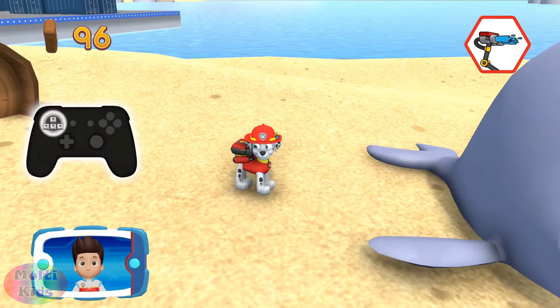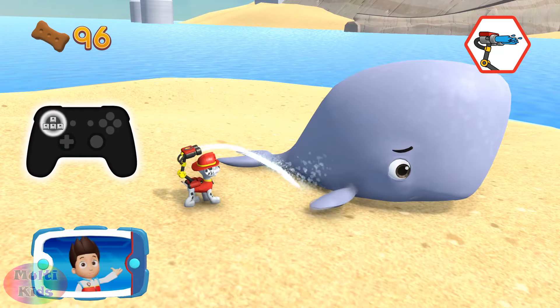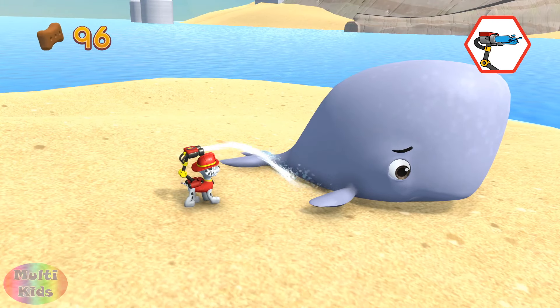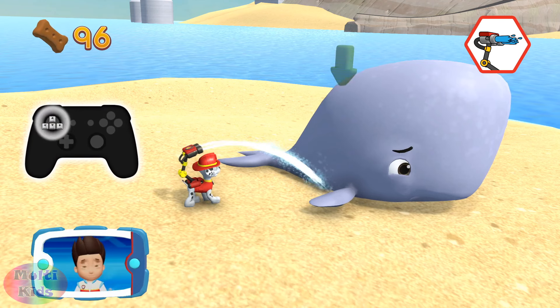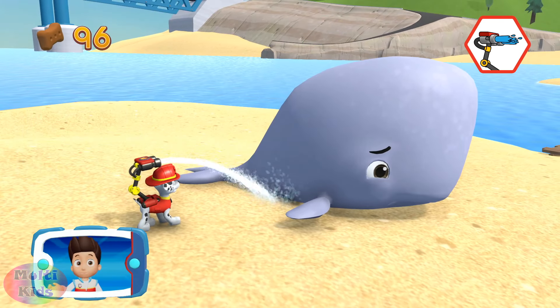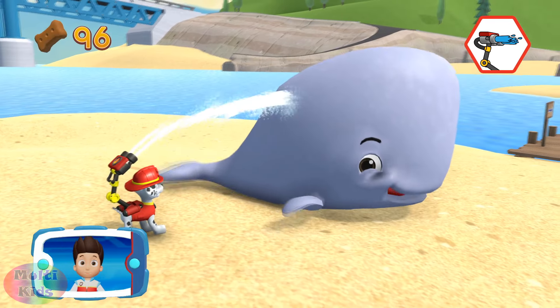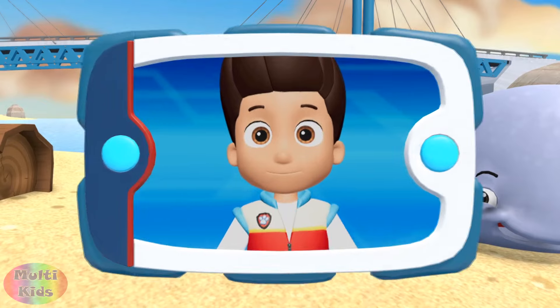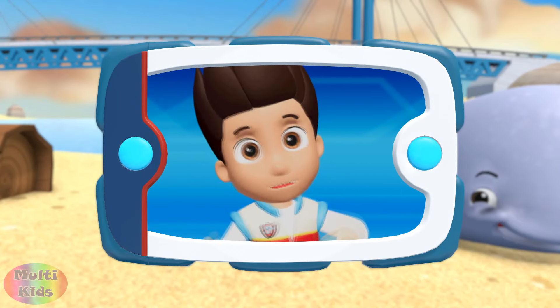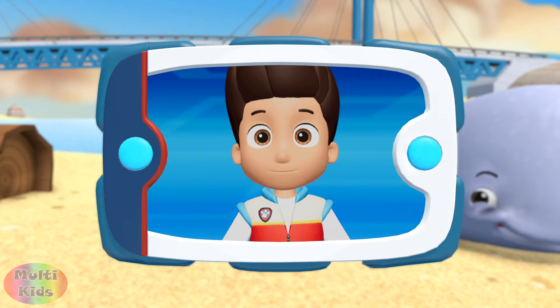Great job! Aim the water stream by moving the left stick. Aim the water stream here using the left stick. Way to go! Almost there, keep going! You did it! That's it! Now that Marshall is keeping the whale wet, it's Zuma's turn.